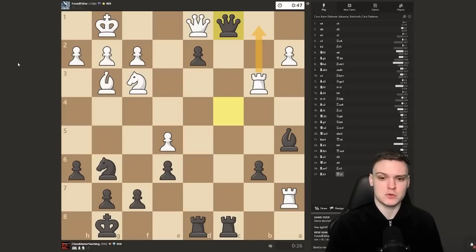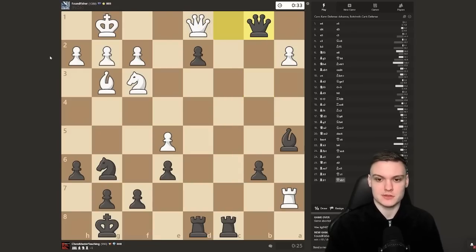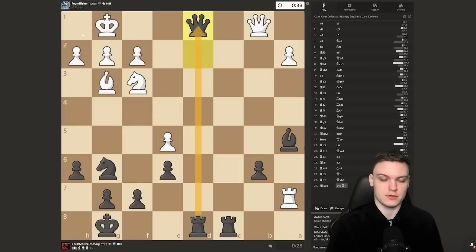Hoping he plays rook b1, because black has a very nice little idea to break through white's fortress. And it does happen. You can win slowly with takes and rook c1, but even nicer is just taking the rook, making sure the queen goes away, and then we get to promote the pawn — which is also going to give us a back-rank checkmate and a pretty nice finish.